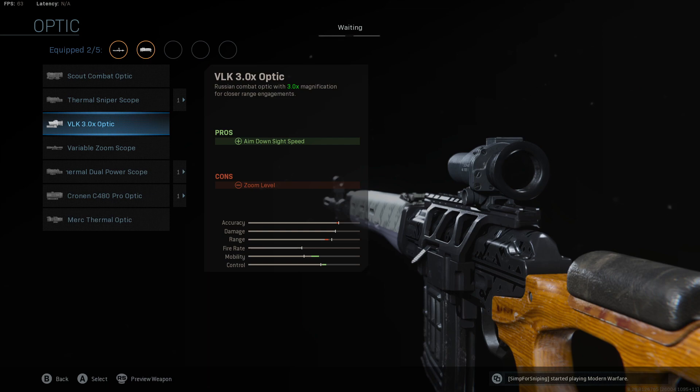You can see in the gameplay me using it and seeing what it does. If you don't want to use the VLK, you can stick to the original optic or try out the variable zoom. I didn't really like the variable zoom that much, and there's really no need for it because if this is an aggressive setup we don't need to zoom in anymore. So I left that off and I'm running the VLK — again, personal preference, you guys can decide what you like better.